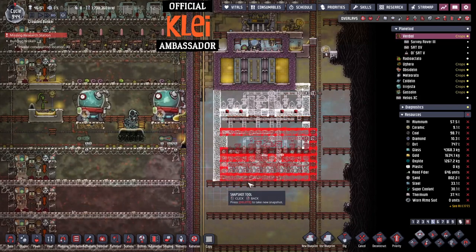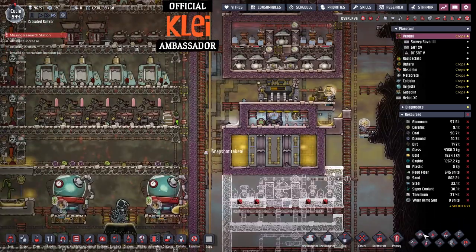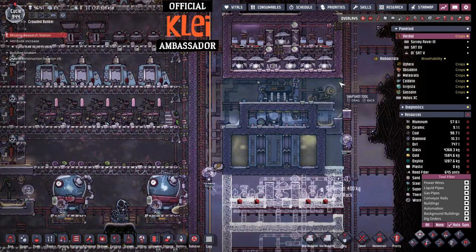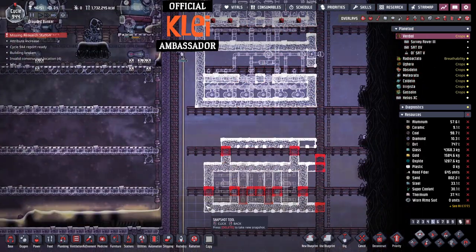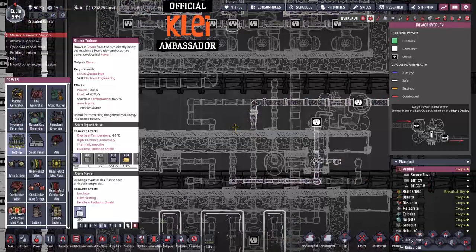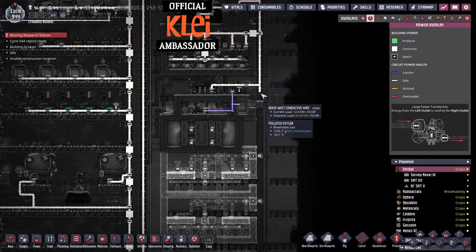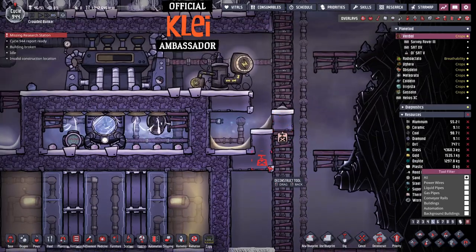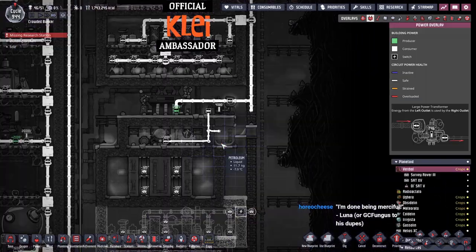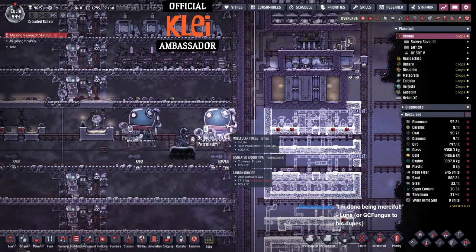We're going to go for a double full Rodriguez. One of these — how far down does this need to go? I think you can fit a steam turbine in here. This can go too, can't it? There's no need for this. Done — I'm done being merciful.